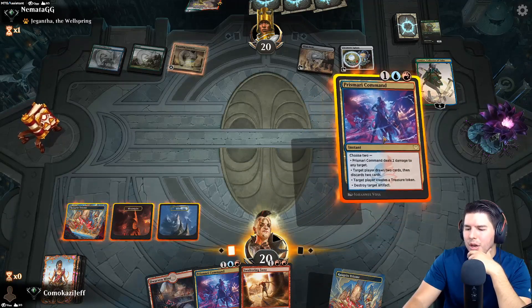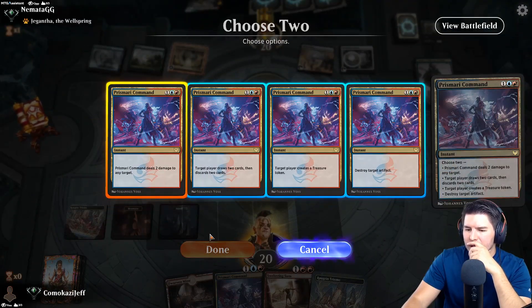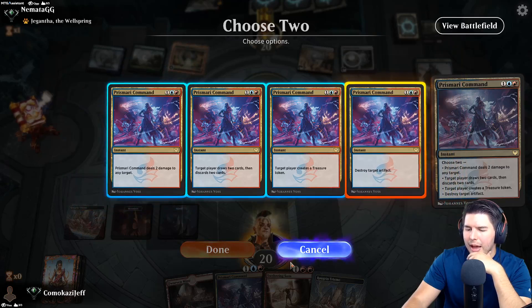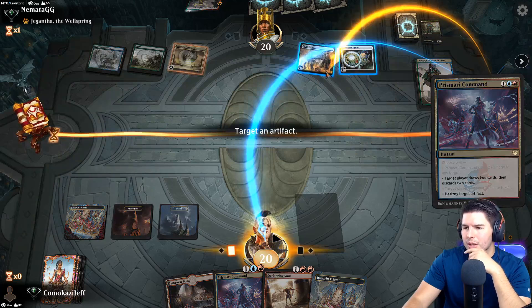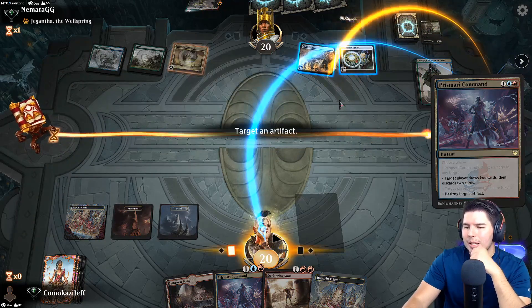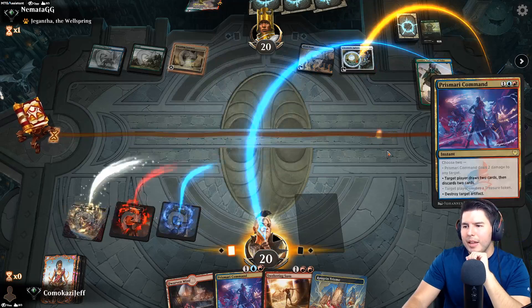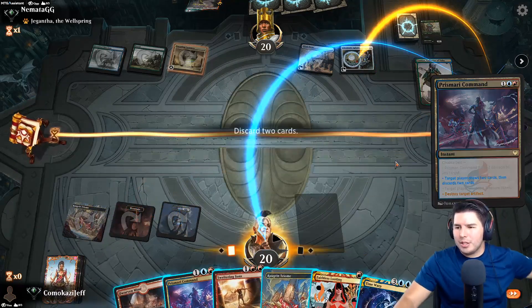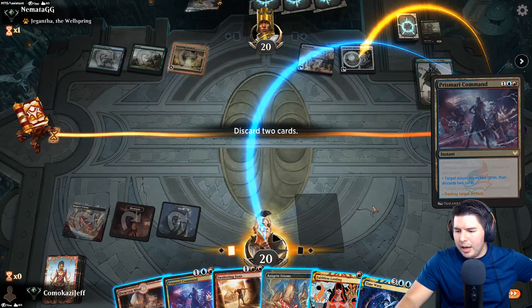We already have the Dwarven Mine for Indomitable Creativity so we don't need the treasure. Let's destroy an artifact and then draw some cards, discard cards. I could go for the Mind Stone instead to just get rid of their ramp, but Chromatic Sphere - it's part of the combo, it's annoying enough. Let's get rid of it. Faithless Looting - I can flash that back.